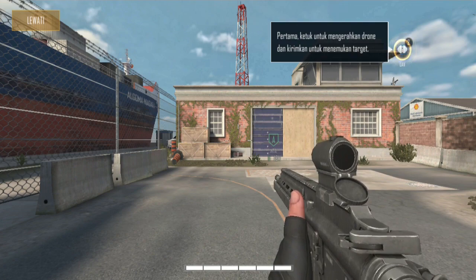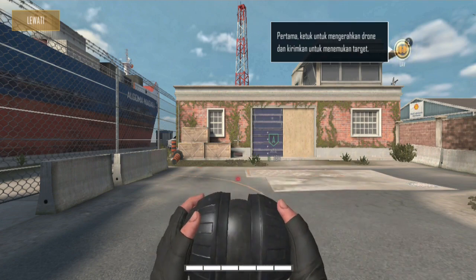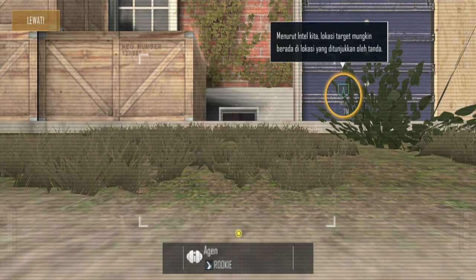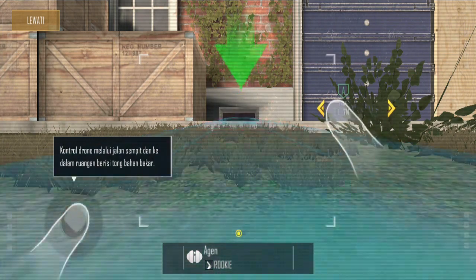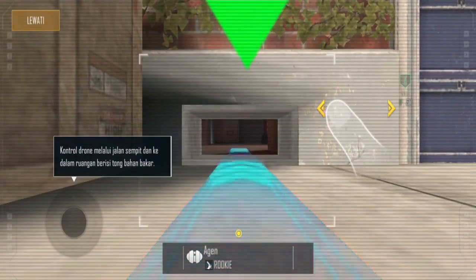Tap the button to deploy the UAV. When the UAV is deployed, your view will be switched to the UAV's camera. According to our intel, the target location might be at the indicated location. Use the joystick to move the UAV through the passageway to enter the room and find the fuel barrels.